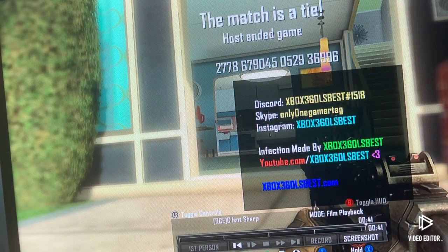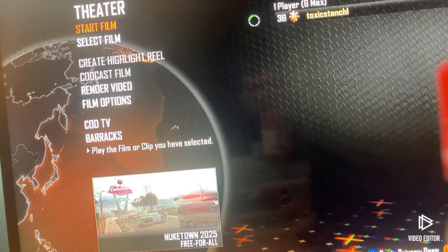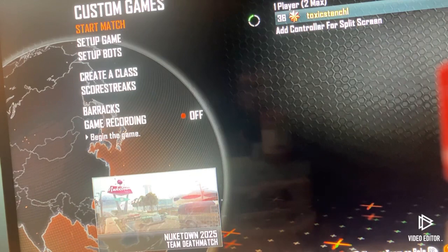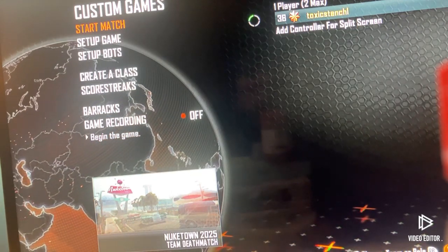Okay, you can see that everything is done, it's not moving now. Go ahead and press Start and end the film. At this point, go ahead and back out to the lobby, go ahead and go down to Custom Games. Go ahead and just start the match — it doesn't matter what map you have, just go ahead and start it.